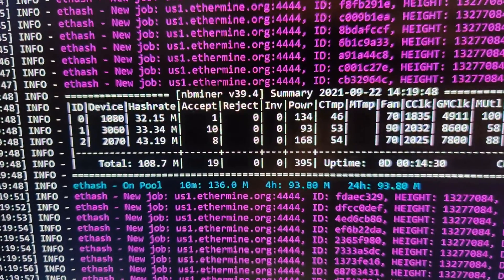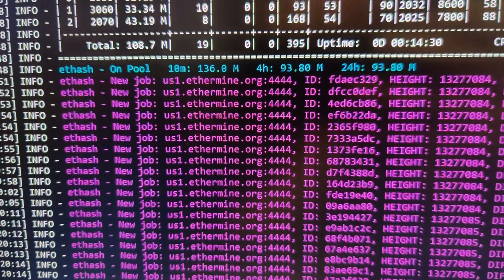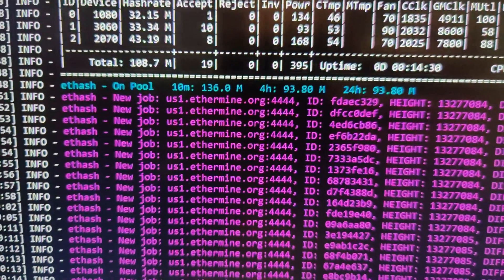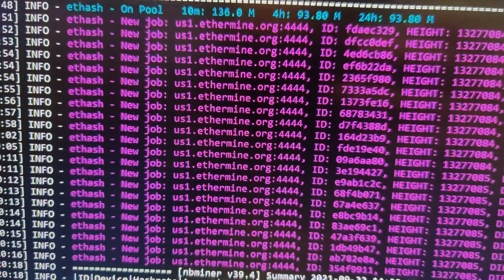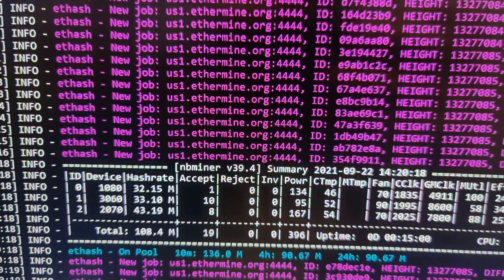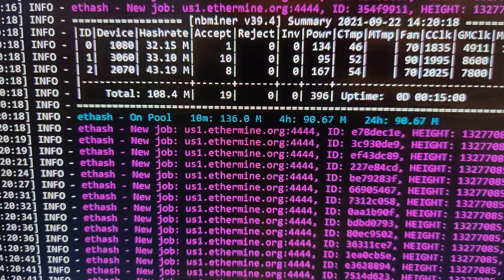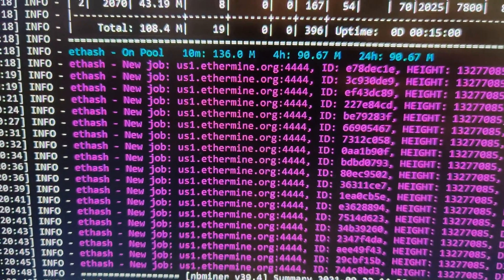Alright, so I've had it mining and the temps seem to be alright, but my issue is they jump around quite a bit. In most cases the temp stays steady — I'm not sure what's going on here. It's mining, it's accepting jobs, it's running at 68 because when I tried 69 the hashrate would just drop to like 15 megahash on the 3060. Let me show you what the temps are showing.